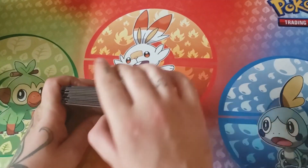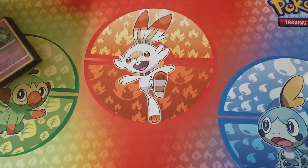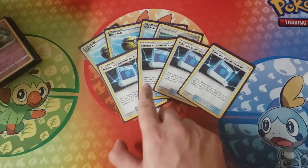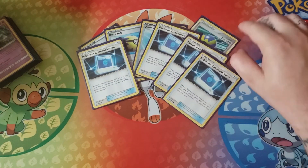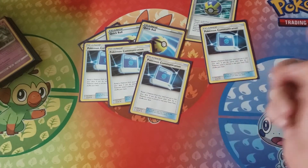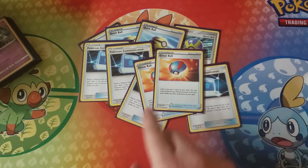That is the Pokemon in this deck. On to the Trainers now. We're running four Quick Ball — it's self-explanatory. You discard one and you can find any basic. So you'll get your Absols, your Tangelas, your Jirachis, even your Marshadow if you absolutely need it. Then we're running four Pokemon Communication — this is basically to get your Tangrowth out there. A combo play, for example: Quick Ball away something random, get a basic, use Comm, put the basic back in, get your Tangrowth, and go forward from there.